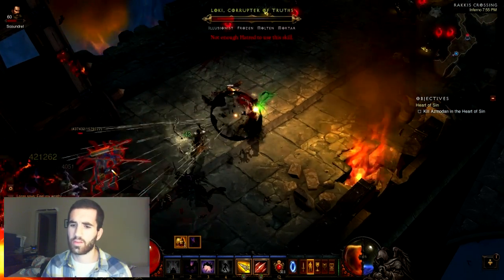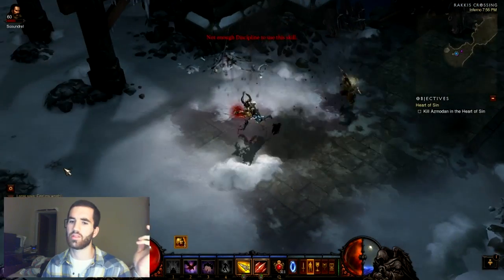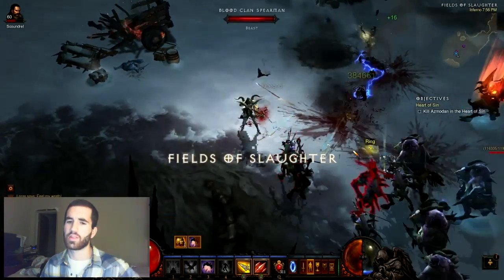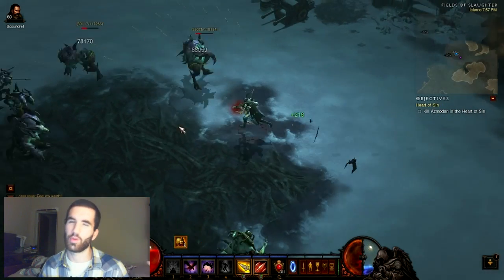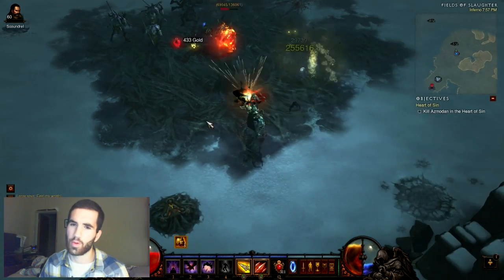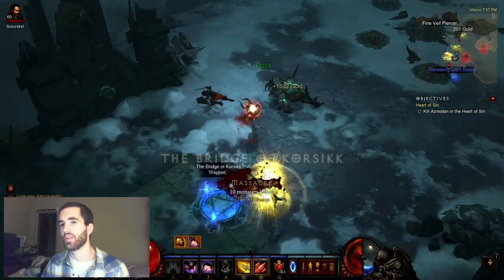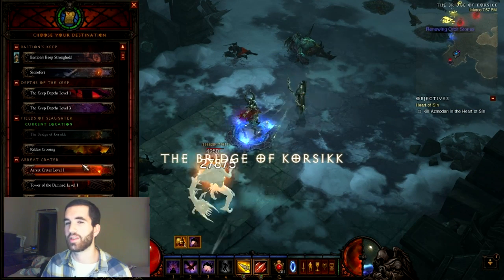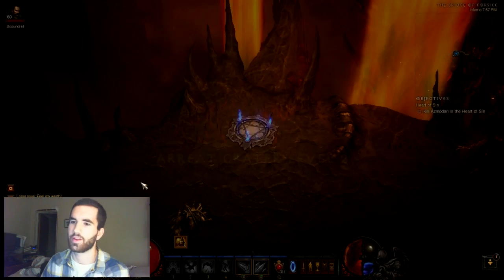Once you get to the Fields of Slaughter, you do pretty much what I do on all Fields of Slaughter runs. I usually do a big circle but here I try to cover the whole area however works best. You can do it any way you want, then go right down to the waypoint. You want to clear it all until you reach the waypoint.